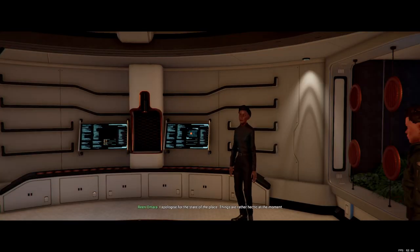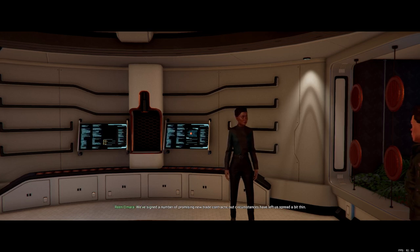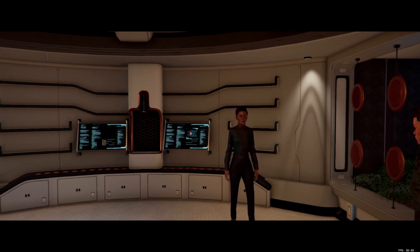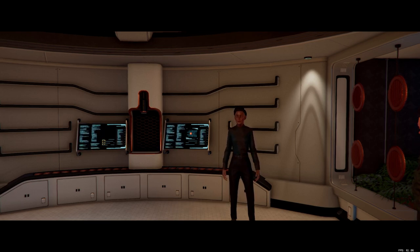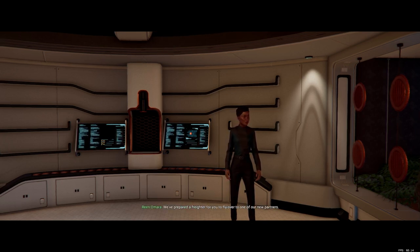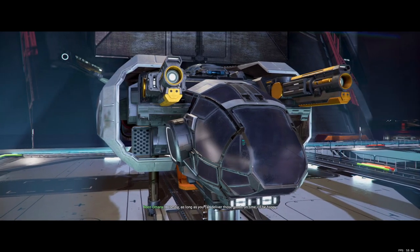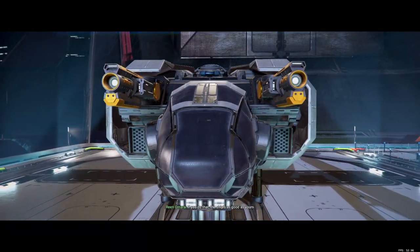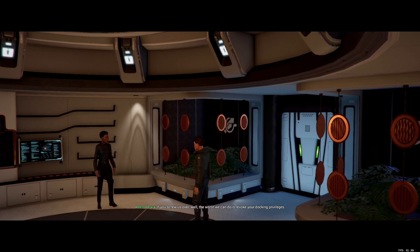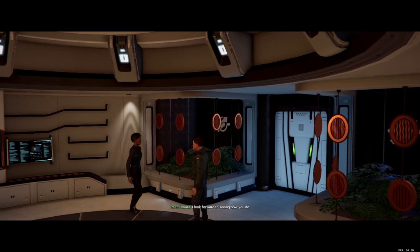The NPC dialogue: 'Please come in. I apologize for the state of the place — things are rather hectic. We've signed a number of promising new trade contracts but circumstances have left us spread a bit thin. We've prepared a freighter for you to fly over to one of our new partners. As long as you can deliver those goods on time, the ship's as good as yours. If you screw us over, the worst we can do is revoke your docking privileges.'